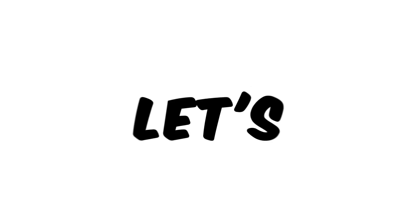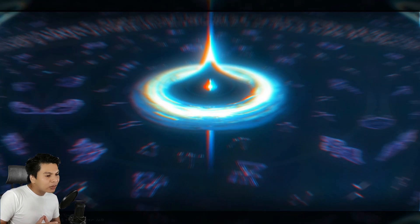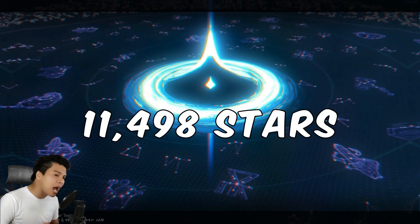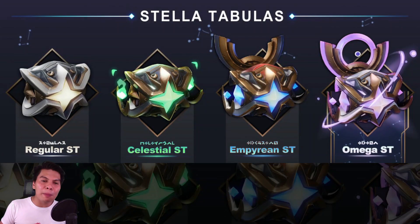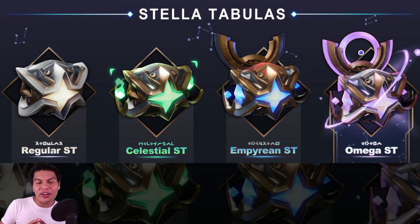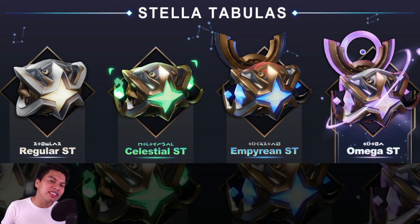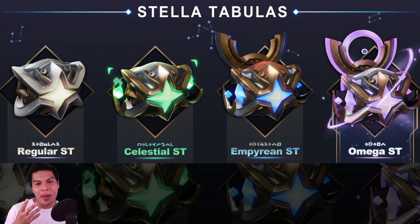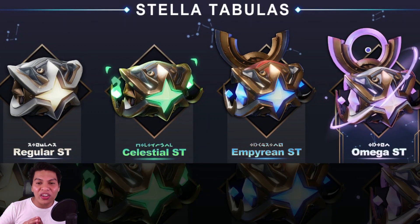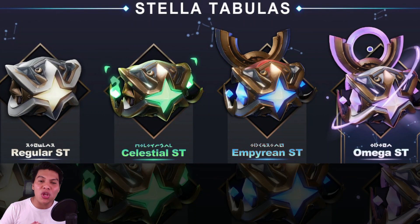Now let's talk about how to get star NFTs. There will be a total of only 11,498 stars in the Aperon Godiverse. Players may purchase stars via Stella Tabula chests, which come in four different rarities: Regular, Celestial, Empyrean, and Omega. Higher tiers of chests contain higher rarities of stars and astronomicals.